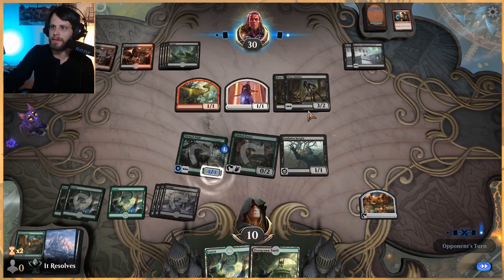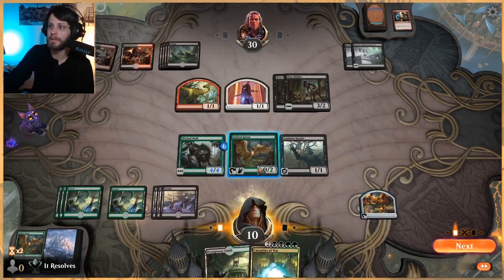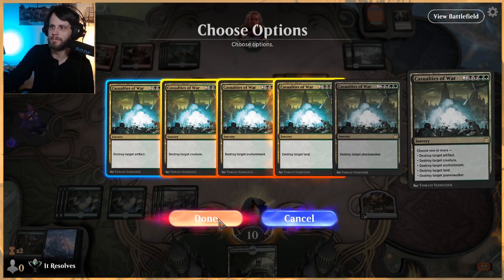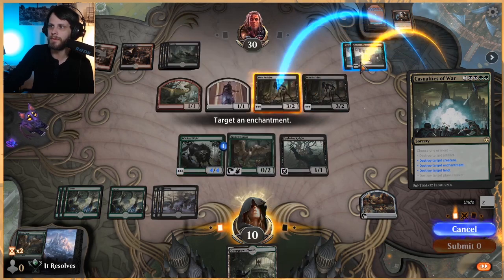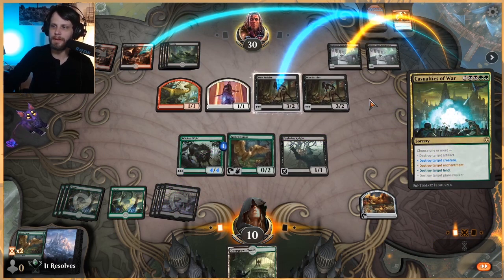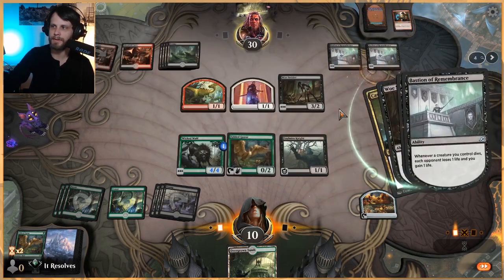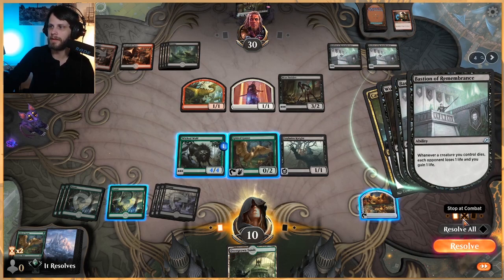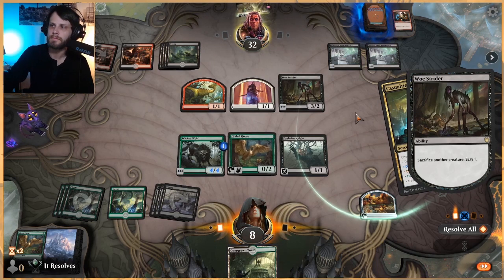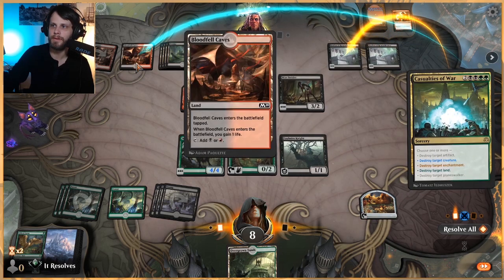Let's create another food, and I think we'll utilize one of these here — put a counter on it so it can eat one of these guys if they decide to attack in. There we go, that's what we wanted! Casualties of War: target land, target enchantment, target creature — let's get the Woe Strider, one of their guys, and their land. That's the power of Casualties of War; we really get to go ham. They do get to sacrifice that creature, which sucks but isn't the end of the world.